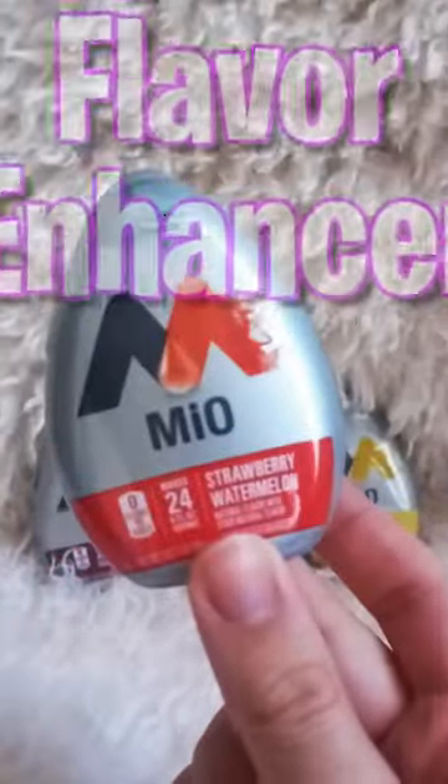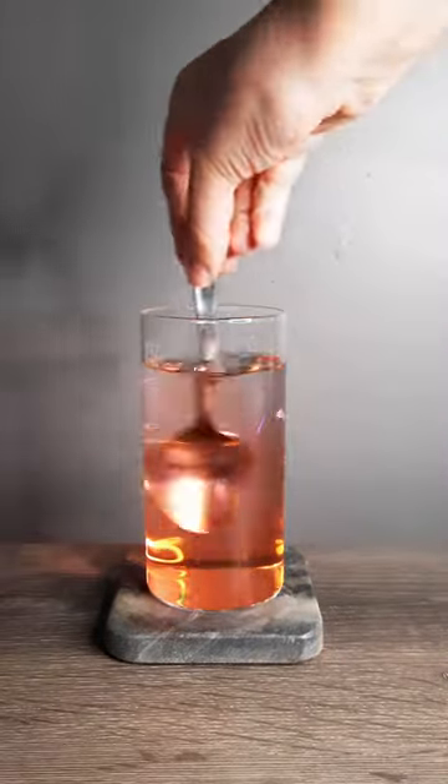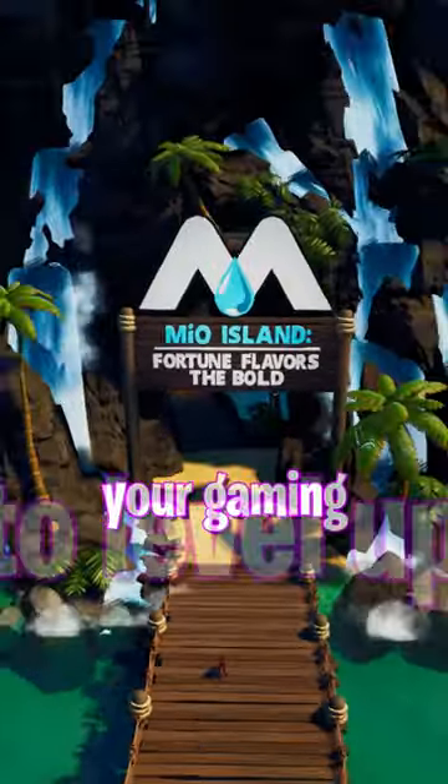Mio is a water flavor enhancer — you squeeze it into your glass and it makes it taste amazing. I'm gonna be hanging out in this map a bunch, so see if you can find me in there. Be bold and check out Mio Island in Fortnite Creative today to level up your gaming experience.